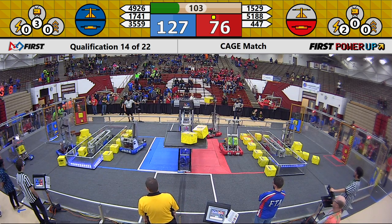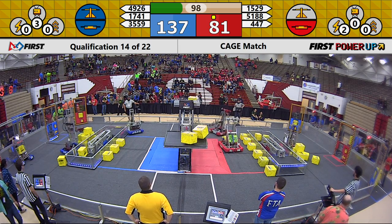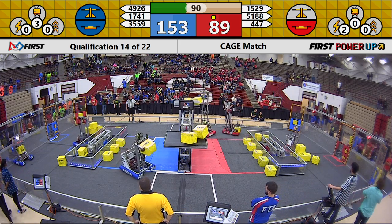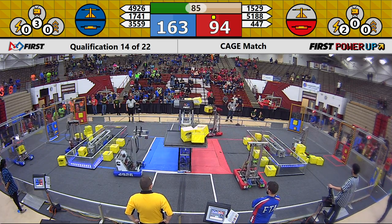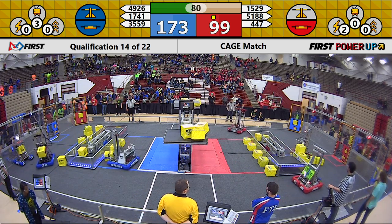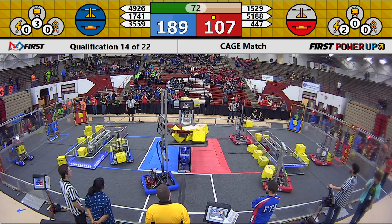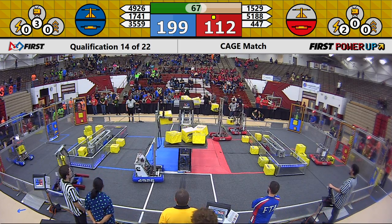35-59 currently taking a little bit of a break over on the field. Let's take it over to the red side of the field. 44-47 and 51-88 working together to try and take back that scale for the red alliance. Red alliance currently trailing by around 70 points — still able to make that up with 80 seconds left in this match. 15-29 working to grab a cube and put it into their exchange. Now 17-41 getting some scale action, along with 49-26.